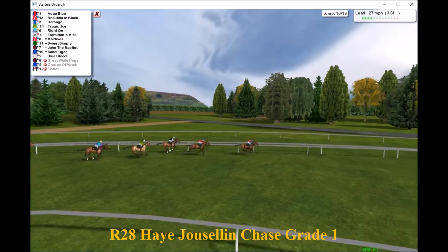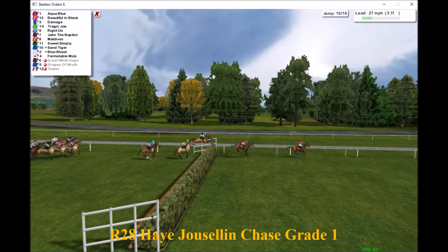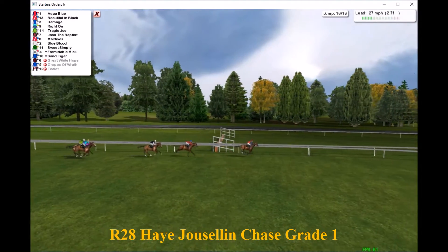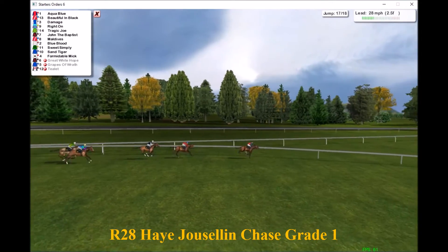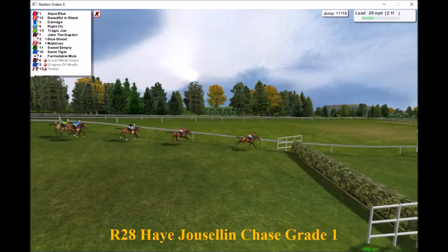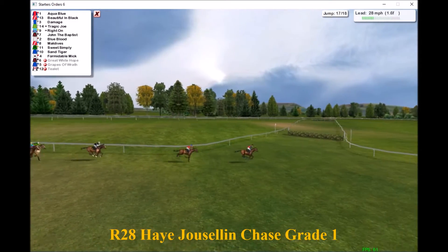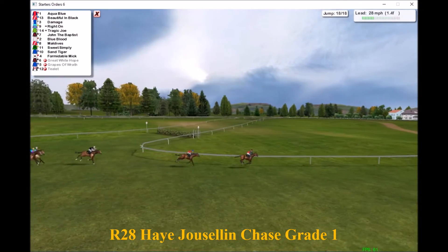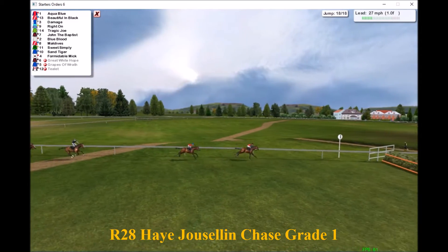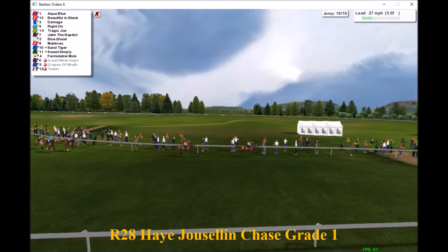Aqua Blue is the first challenger as they race down towards the four-furlong mark. Coming out of the pack is Right On, going well. Tragic Joe is plugging on at one pace, Damage just starting to slow. Aqua Blue goes straight through the next fence but gets away with it — there are some tired horses out here. Aqua Blue is now in the lead from Beautiful in Black, Damage third, Right On fourth, Tragic Joe fifth. They've got two to jump. Over the second-last safely, and Aqua Blue races down towards the final fence, looking clear, as Beautiful in Black is under the whip.